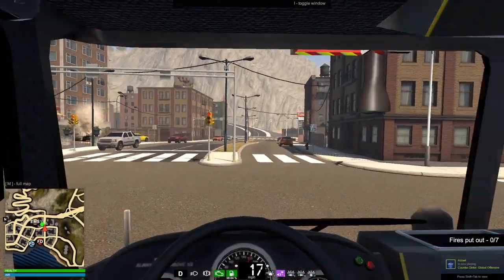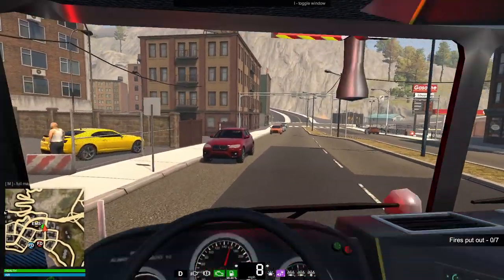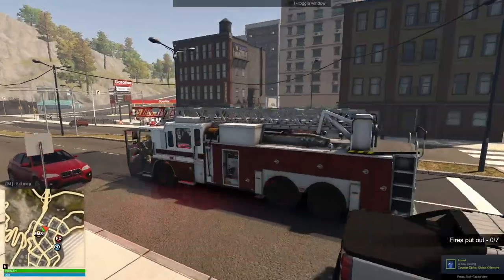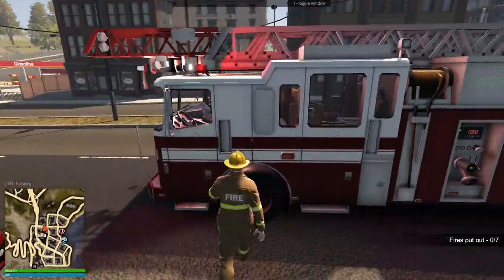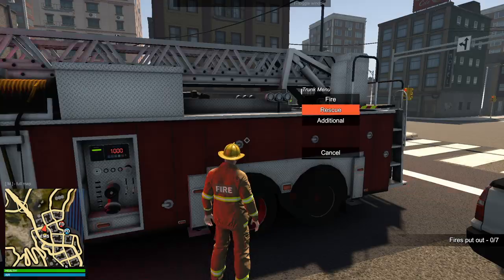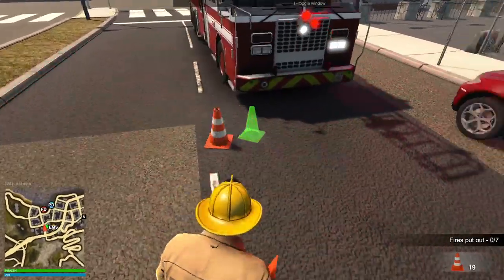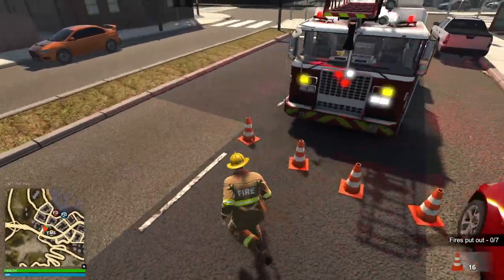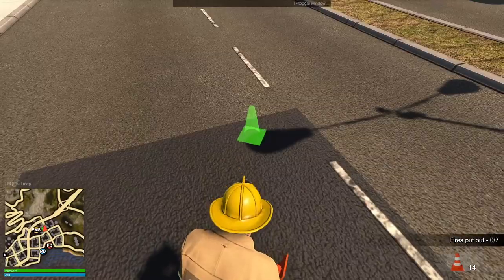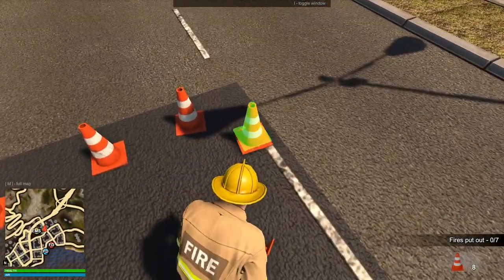I'm going to go on the oncoming traffic side because of where this fire is located. We'll get as close as we can to this vehicle without hitting it — it's a pretty good spot. I'll get out some cones under additional traffic cones, just so people know they can go around us but won't hit us. I'll lay them out a bit further away so they aren't caught off guard at the last second.